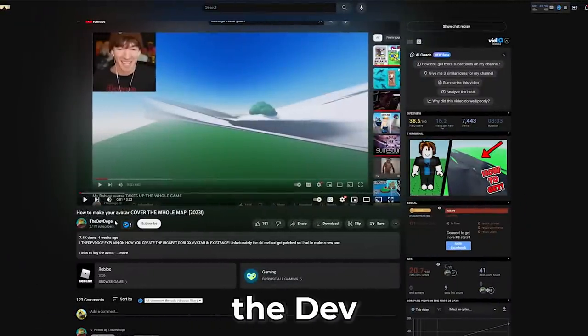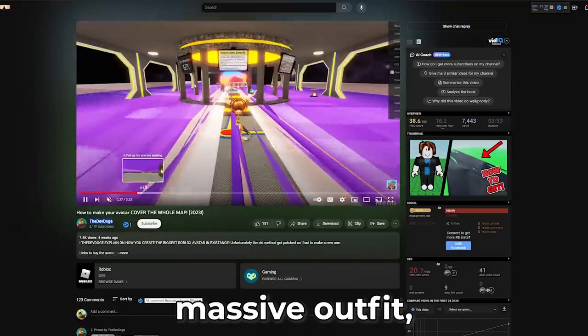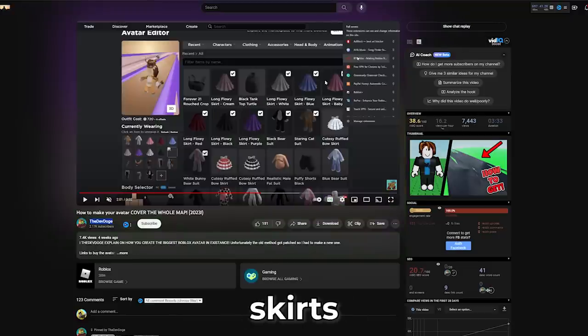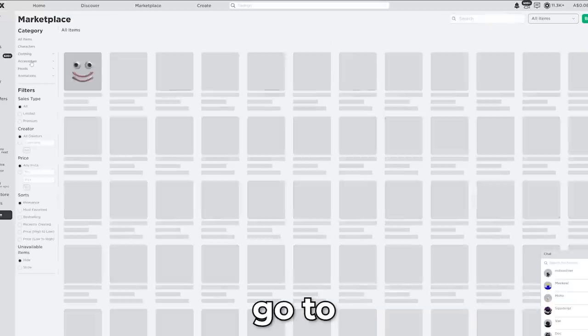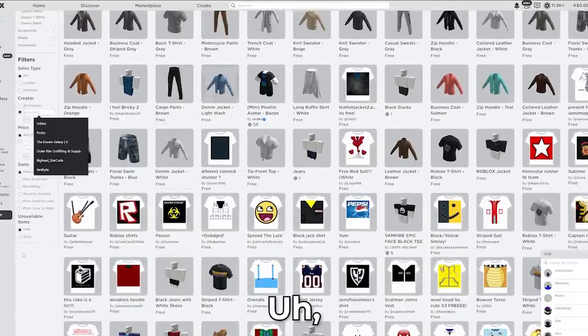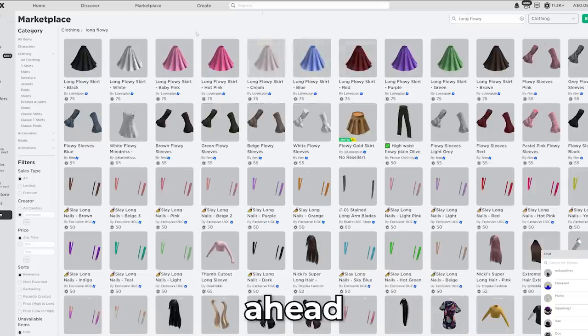So this person right here, Dev Dodge, has made a video about this massive outfit. I'm gonna try it out right now. It seems I need these skirts. So you just go to the catalogue, go to clothing, and let's check on those skirts. It's called Long Flowy.